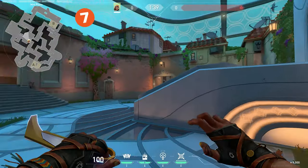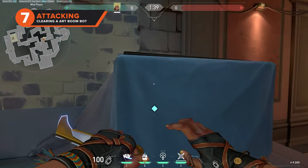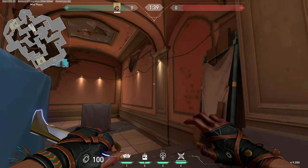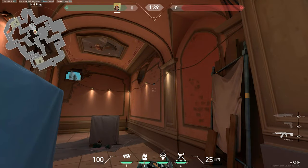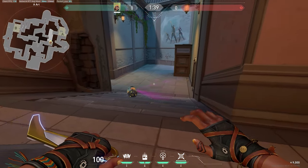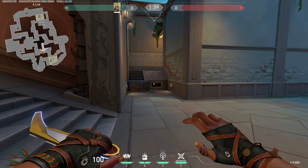The next boom bot lineup will directly clear A art, so you could use this as an alternative after pushing. Stand against the side of the gray sheet covering the box at the top of A art stairs. Find the second wire from the right on the side wall of A art and aim at the lowest part. The boom bot bounces around the whole of A art and all the way down to A link to mid connector choke point, checking every angle and making sure you have a safe push down A link.